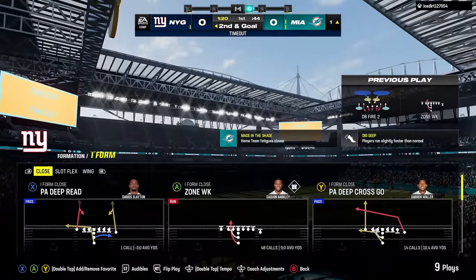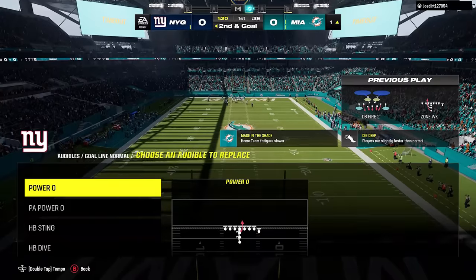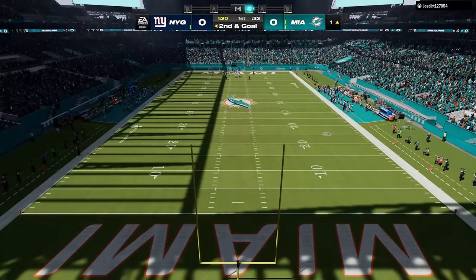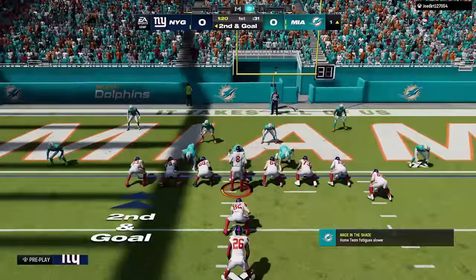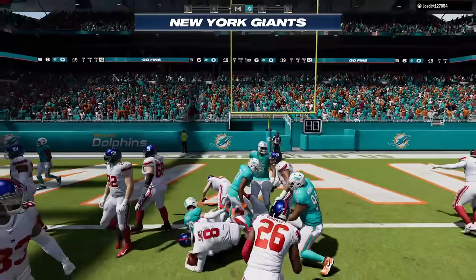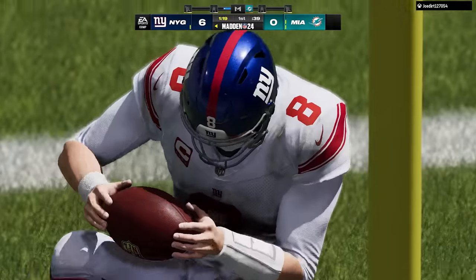Mike Evans is down a point to a 90, back where he started for the last 10 years. He went up a point to a 91 and EA had to put him right back to a 90. Twenty straight years of a thousand-yard season for Mike Evans and 20 straight years of a 90 overall rating in Madden — I'm calling it right now. TJ Hockenson is down a point to a 90, though he's one of the league leaders in targets.